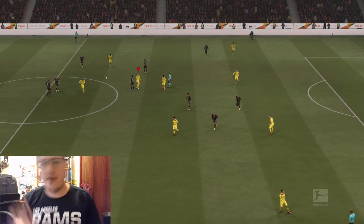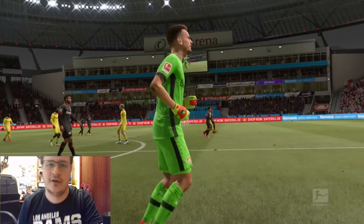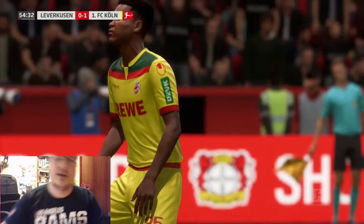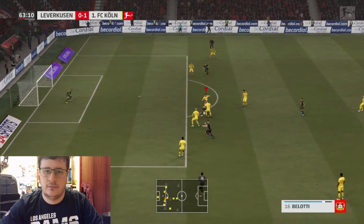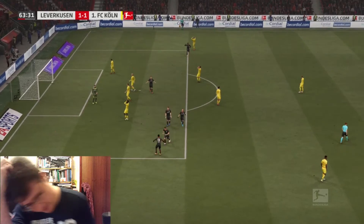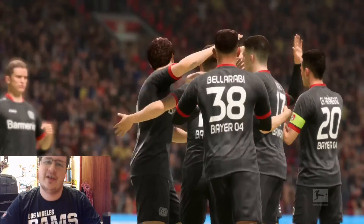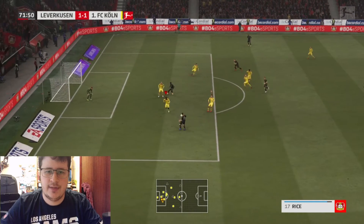Half-time whistle goes — 1-0 up. Modest taking that chance early on; let's see what we can do in the second half. Martin's in behind — can he make it 2? Not quite, the block comes in but we get the corner. Then we lose concentration for a moment, allow them to dance through the middle, and there goes Andrea Bellotti finishing exquisitely.